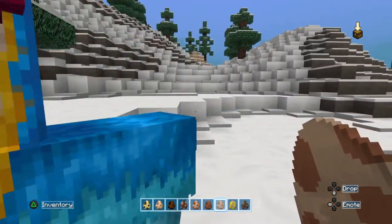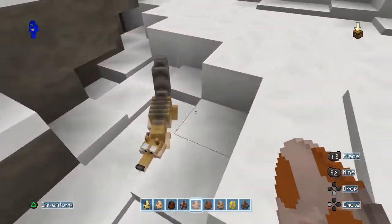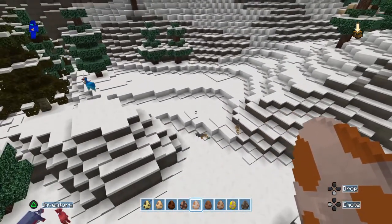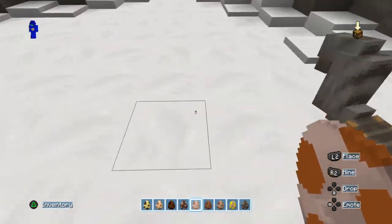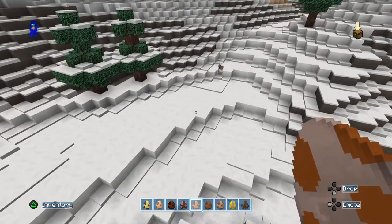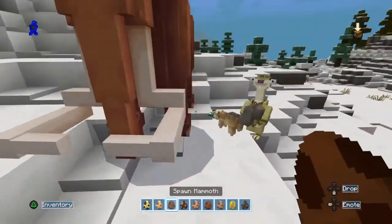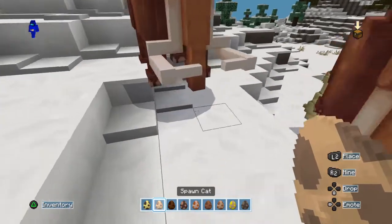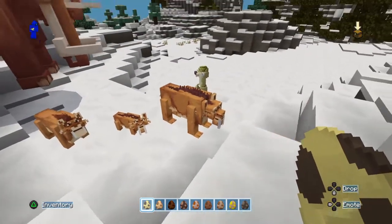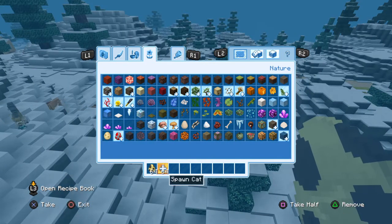That's Scrat — or Scat — I don't know, but let's see if we can get some action. Okay, there's Sid the villager, Manny the mammoth, and the cat. Oh, is that Diego? No, that's Diego — yeah, that's Diego. So that's sort of a glimpse of the whole crew.